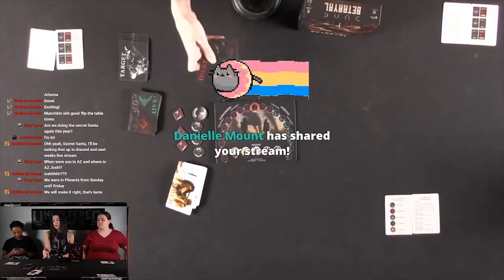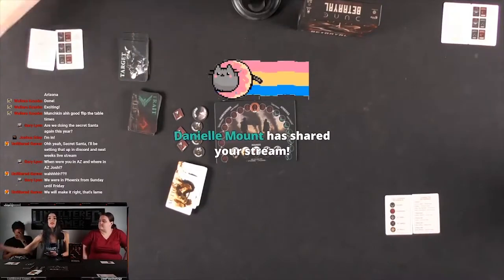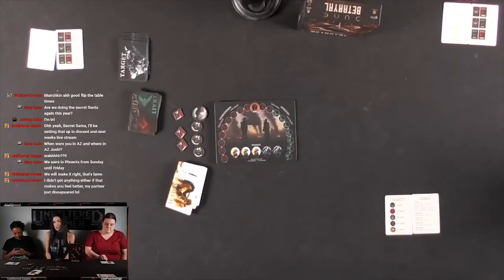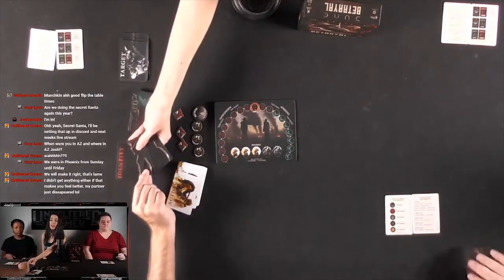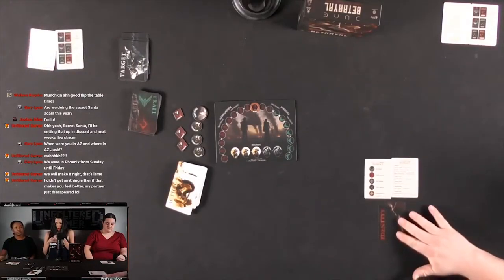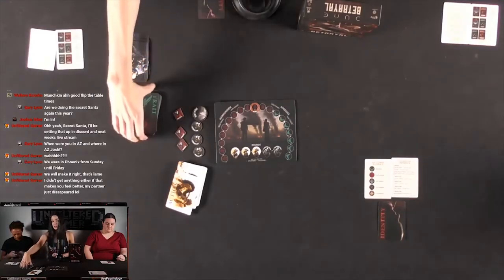I'm going to set aside the rest of the identity cards — we don't need them unless someone shows up and wants to play, in which case you'll have to adjust the identity card deck. So I'm going to shuffle these up and give everyone the option to take a card. This will be your secret identity, so don't show it to anyone — kind of look at it surreptitiously.